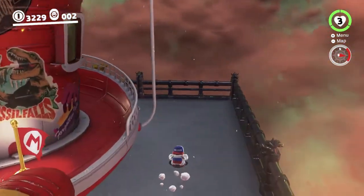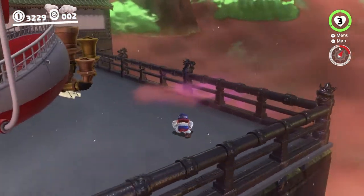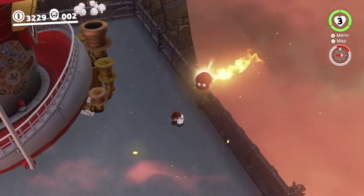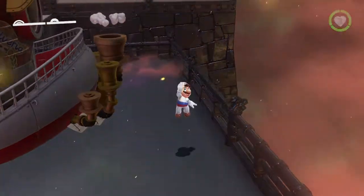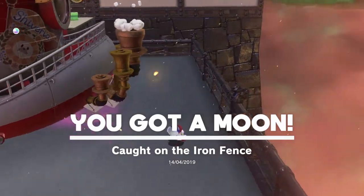First thing we're going to do is just come over here. If you look closely at these little Bowser heads, you can see this one's facing outward when all the others are facing inward. That's a bit of a hint that — Cappy! — there's a moon in there. Yeah! So that's our first moon.